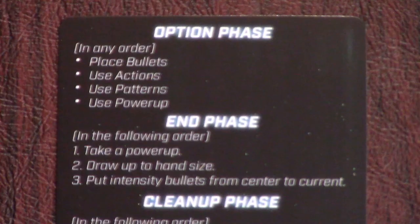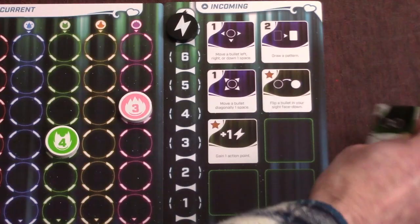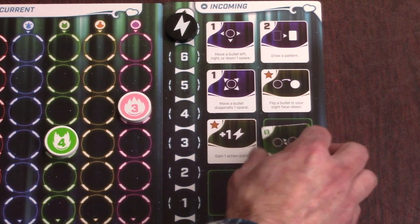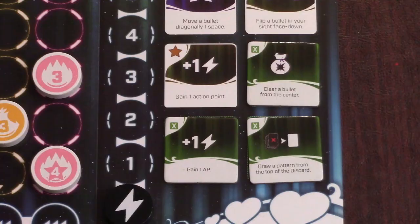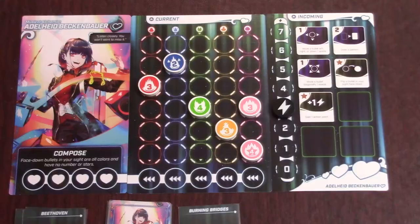The timed three-minute rounds are called the option phase on the reference card, and this phase ends when the three minutes are up and everyone's bag is empty. If you place all of your bullets, feel free to continue spending action points and using pattern cards and power-ups until you're satisfied. Then take one of the power-up tiles from the middle of the table to signal you're done with the round. If the three-minute timer goes off, everyone still in the round has to stop using action points, patterns, and power-ups and pull the rest of the bullets in their bag one by one until it's empty, so try to finish before the three minutes are up.